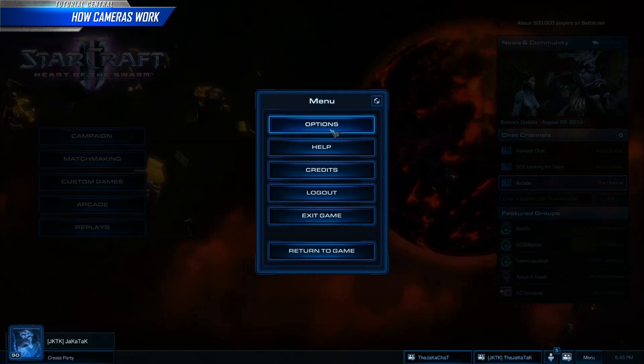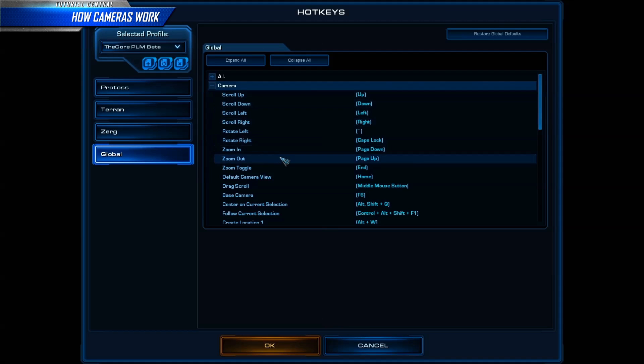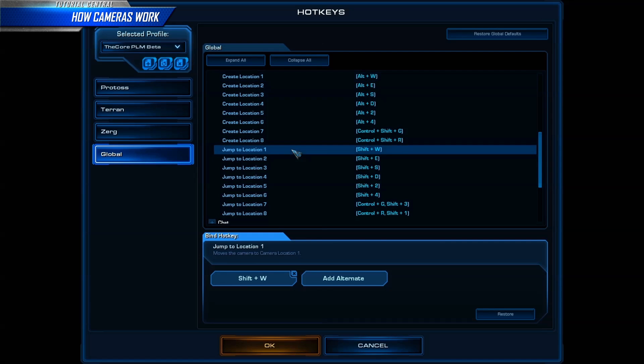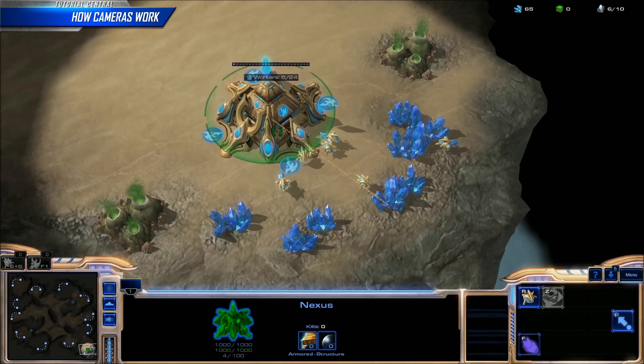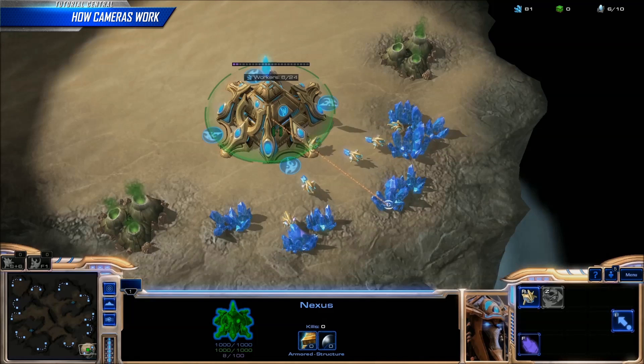To see how to create and jump to locations for your hotkey layout, go to Menu, Options, Hotkeys, Global, and Cameras. Here you can see and modify both of the functions for each camera. Make a note of these hotkeys and jump into a game with no opponent. First, we select some locations that we want to return to quickly multiple times in a game, like our main, natural, and third bases.